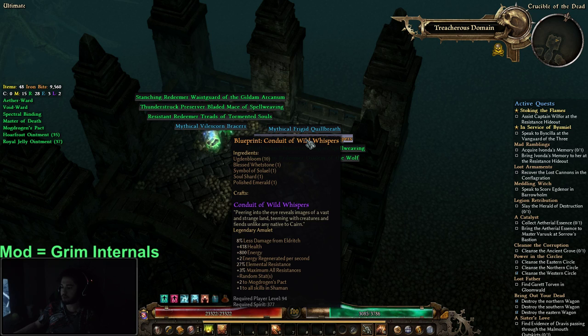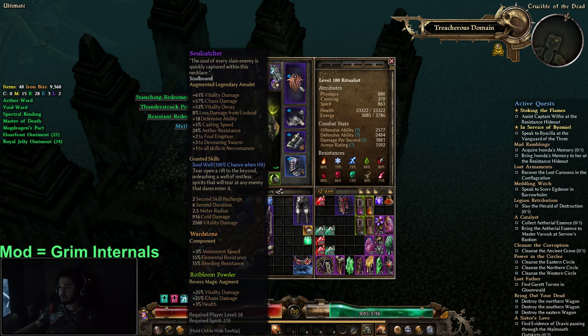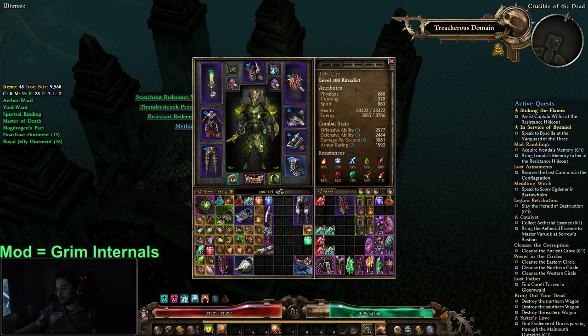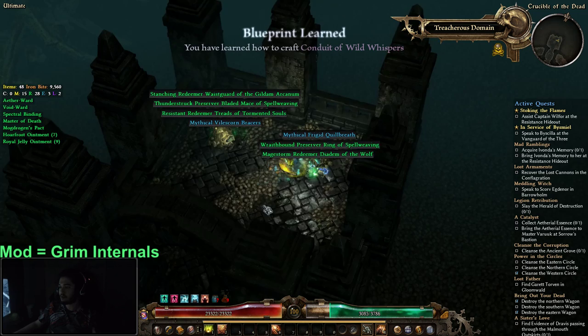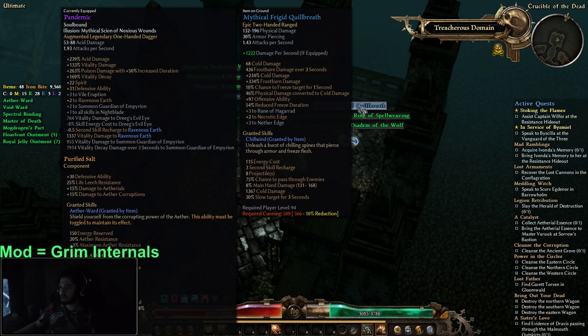Conduit of Wild Whispers — legendary amulet, plus three to all max resistance. Plus one to all skills in Shaman. That's actually pretty decent considering what I'm using right now. 61 vitality damage is not that much, but aether resistance is nice. Plus to all Necromancer skills is pretty good, but I think having plus maximum resistance is really big if you're trying to do big boy bosses — a dead DPS deals no DPS.